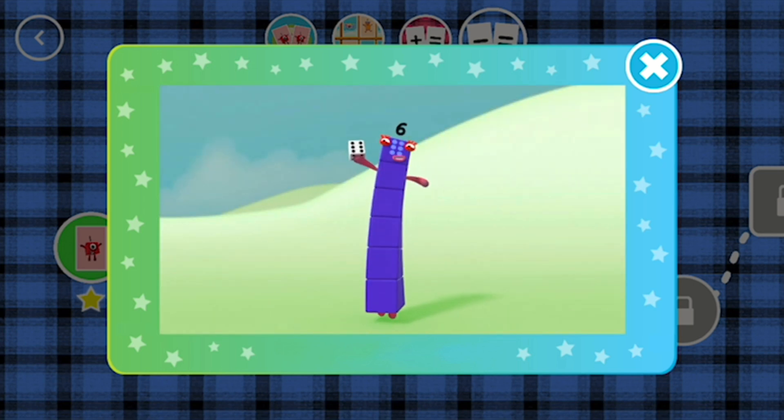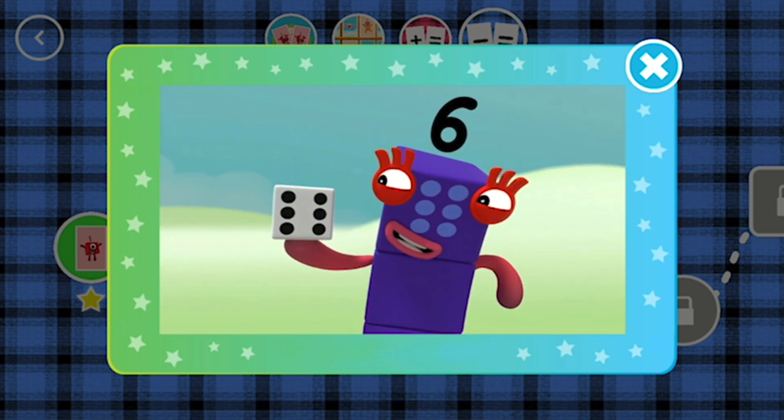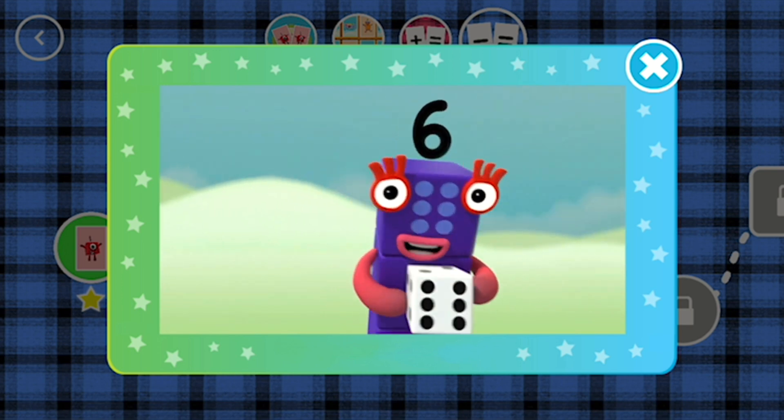This little block is full of tricks. It's got six faces, one to six. It's called a die, it's called a dice. Dice or die, both names are nice. What's it for? Let me explain. Want to know more? Let's play a game.